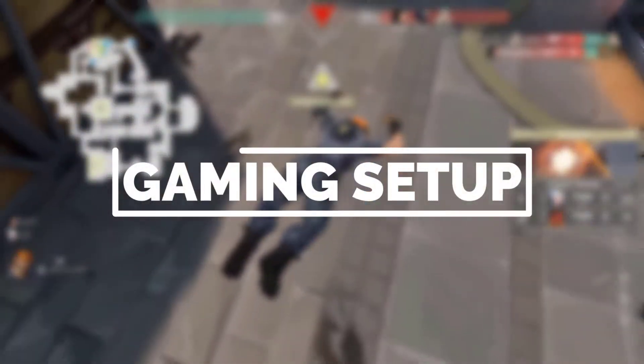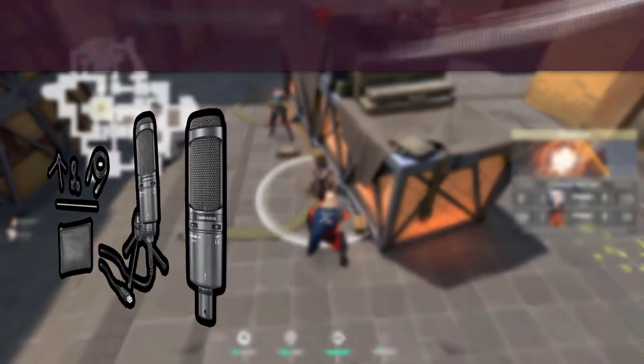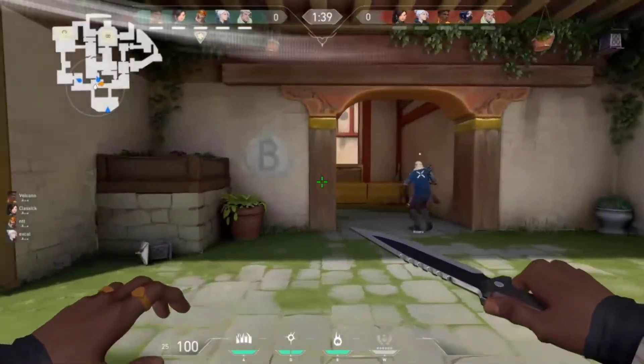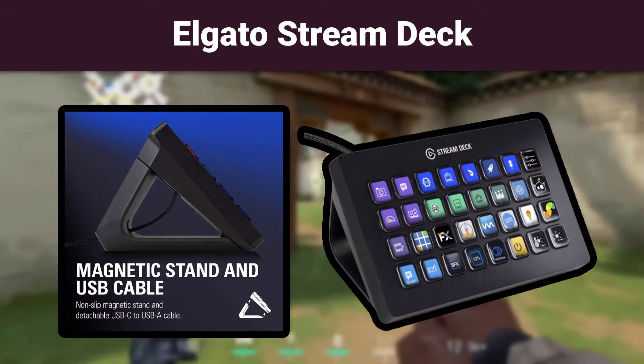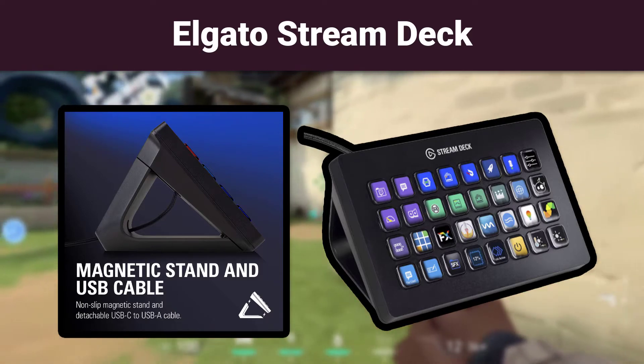Pokimane's setup peripherals: Microphone Audio-Technica AT2020 USB+, Webcam Logitech C922X Pro, Chair Noble Chairs Epic Gaming Chair, Stream Deck Elgato Stream Deck Live Content Creation Controller with 15 customizable LCD keys.